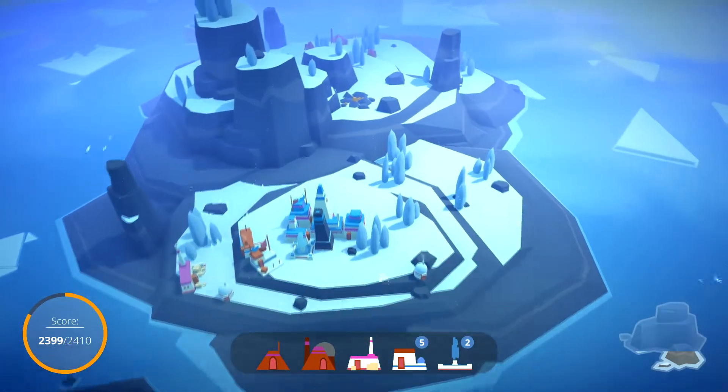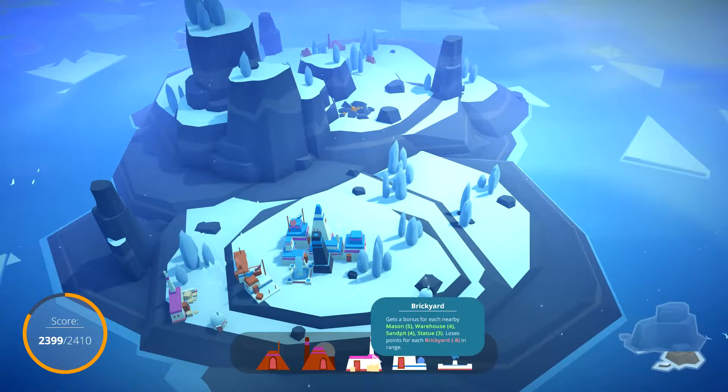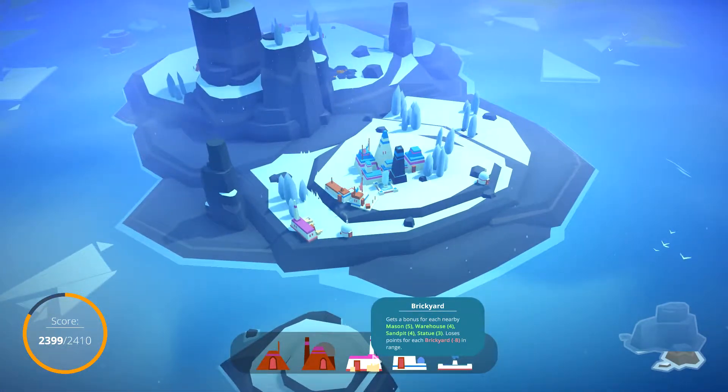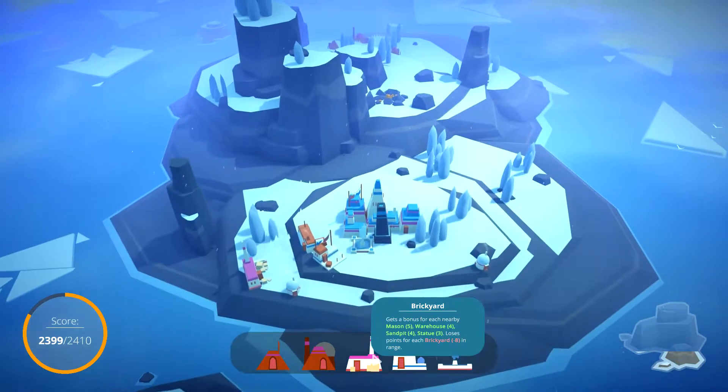It's like you move the cursor and it doesn't really move with you. Brickyard: Mason, Warehouse, Sandpit, statue loses points for each Brickyard in range. We don't really have any of these things — we do have the statue.